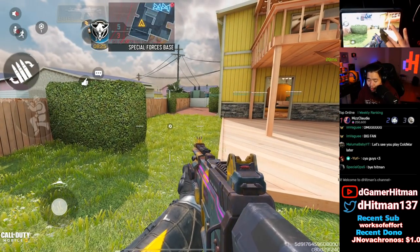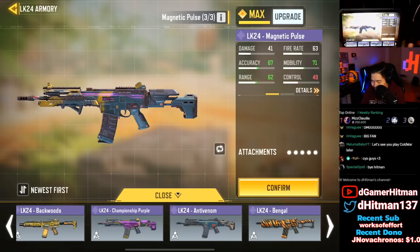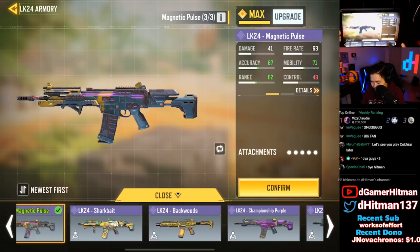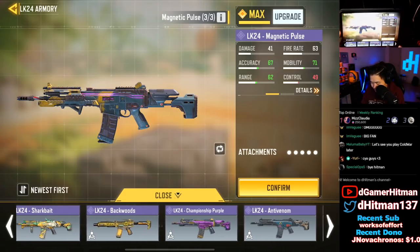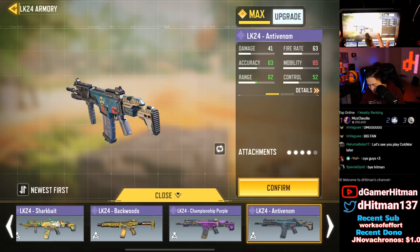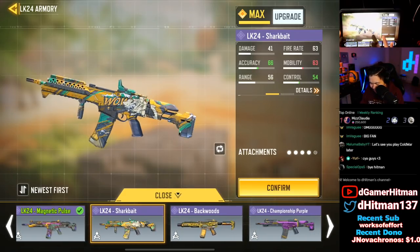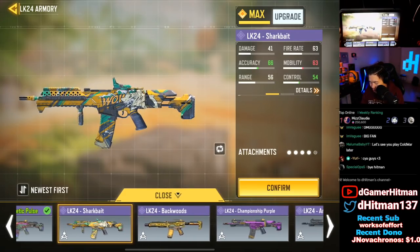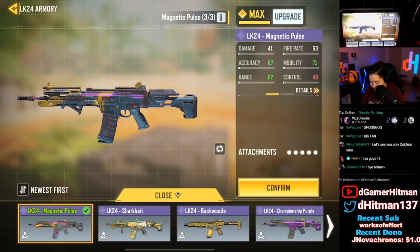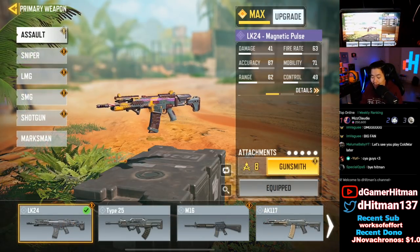We'll do one more emote — the heart this time, so he'll have a little heart emoji. That's actually pretty cool. Now let's compare — here's the Magnetic Pulse and here's the Anti-Venom. They look very similar in color scheme, but they actually have the exact same iron sight. The Magnetic Pulse has a little more effect, so it looks more like an epic skin compared to something like Shark Bait.